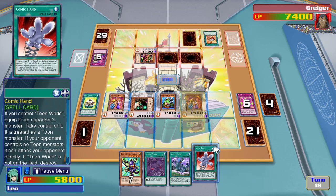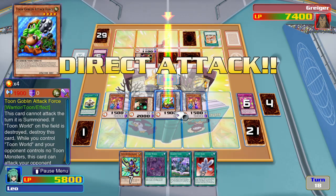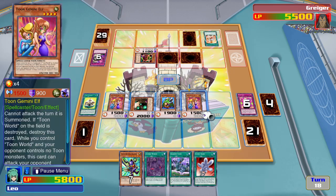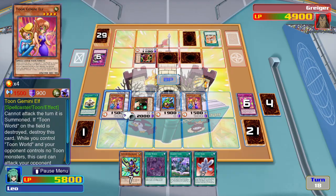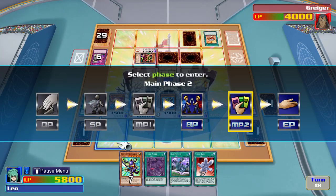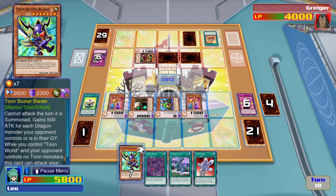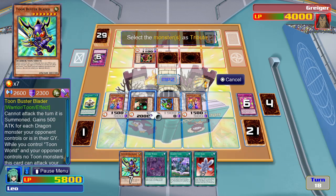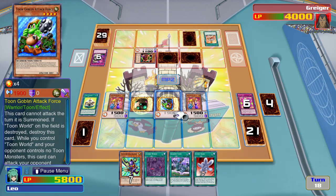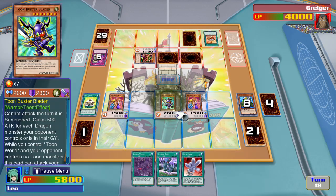Now I think I'll just attack directly. Now I sacrifice my Royal Magical Library and my Toon Goblins so I can summon Toon Buster Blader.